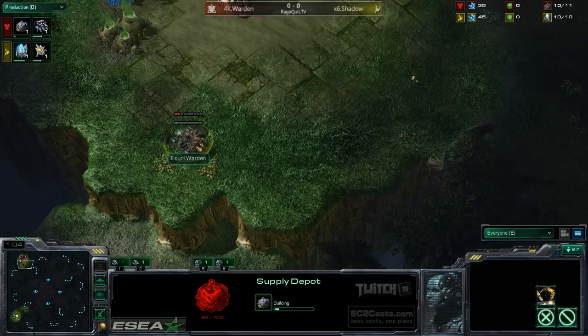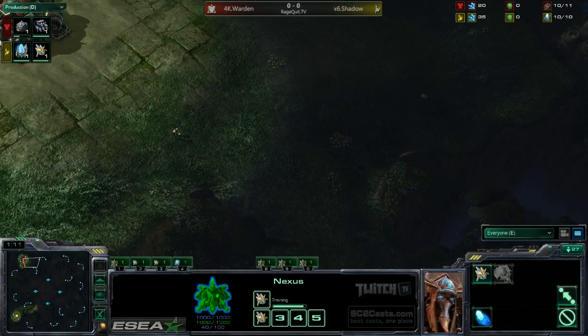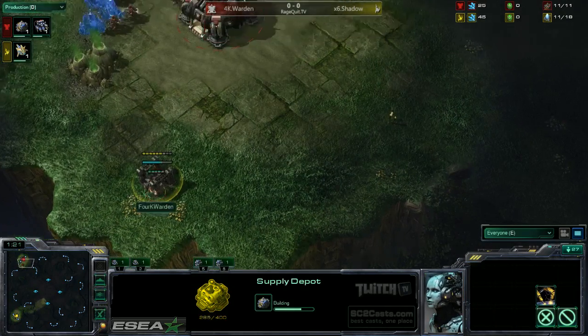An SCV is going to build a Supply Depot back here, and he's not walling off. It looked like he was thinking about walling off, but then realized this is not a TvZ, this is a TvP, so he doesn't have to wall off.